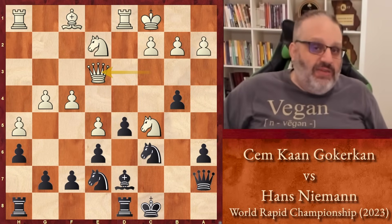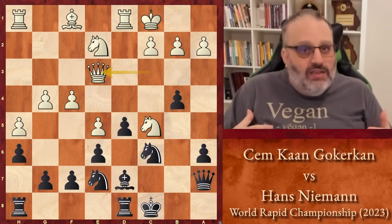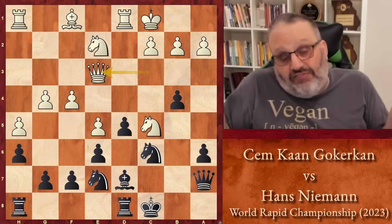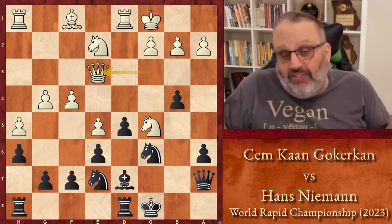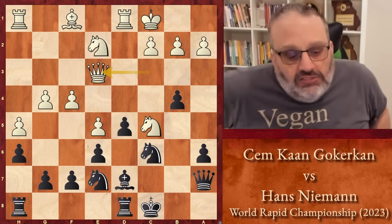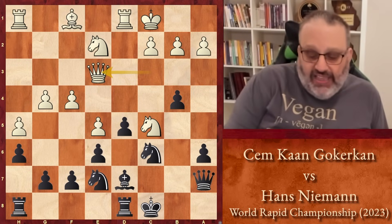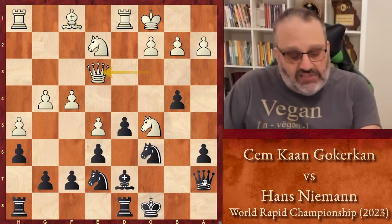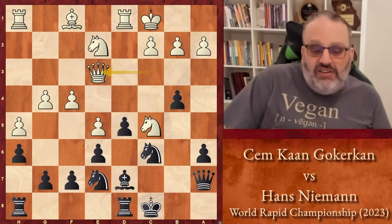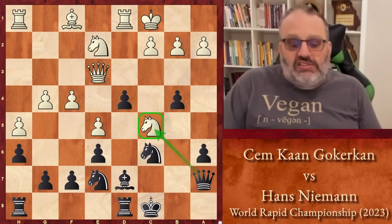Some people probably still think that Hans may be using some kind of device, but Hans proved in this particular position he doesn't, because there was interference — so there's no way he could have cheated. If you know what interference is, you see how you interfere with the Queen's defense of the Knight. Hans played D4, attacking the Queen, and white can no longer save the Knight.